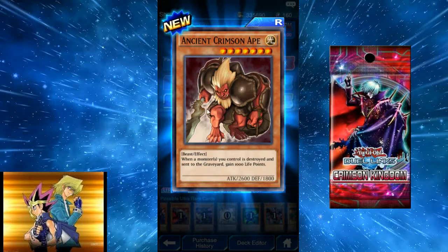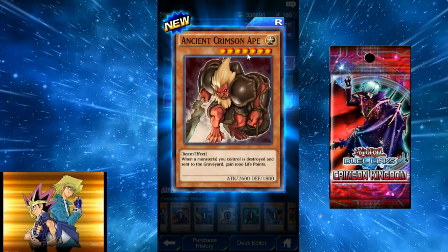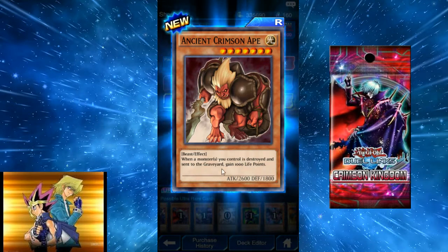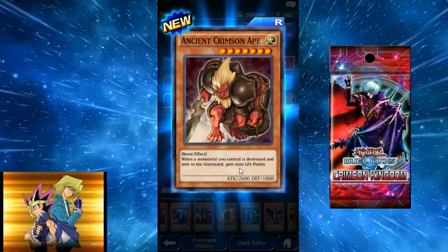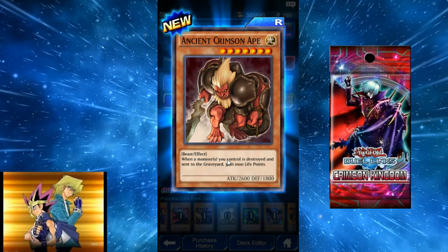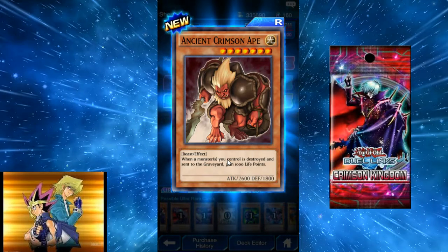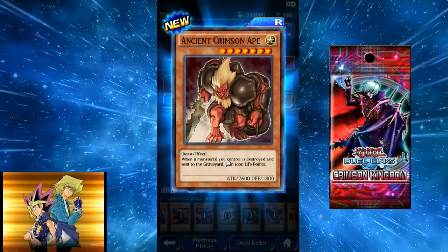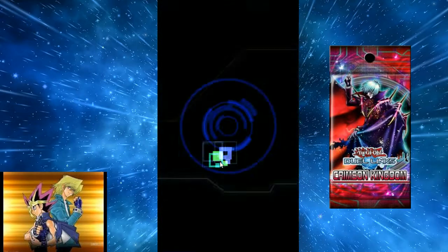Ancient Crimson Ape — new card. 7-star, 2600 Beast. When a monster you control is destroyed and sent to the graveyard, gain 1000 life points. This actually isn't bad in a Baboon deck — it gives you the 1000 life points to pay for Baboon's effect when a beast gets destroyed. I think people could run one of those in a Baboon deck.